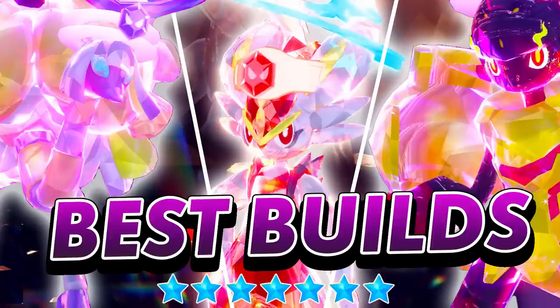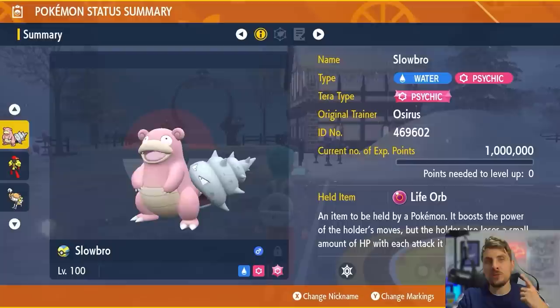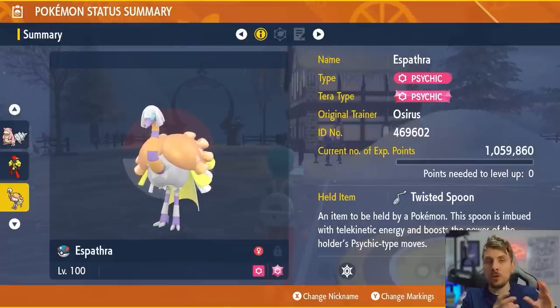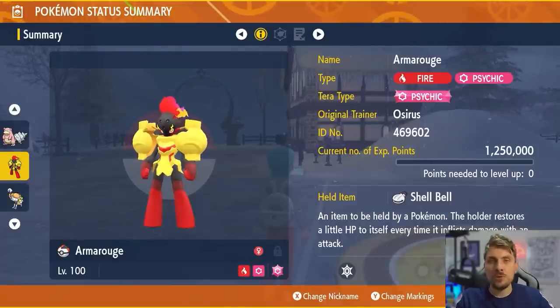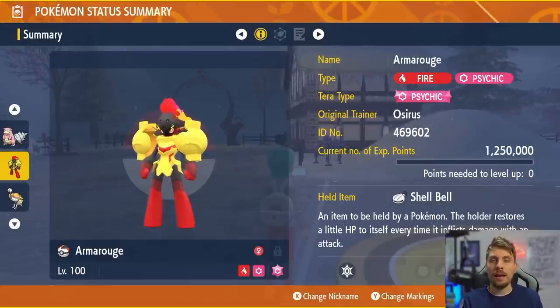If you're wondering how you can best take on these Cinderace 7-star raids, we've got a bunch of content on the channel already. In particular, there's a video linked above from earlier this week featuring the best three builds to solo this Cinderace, making it easy to farm these items. It includes Slowbro, which is probably the most consistent and makes it super easy; Ceruledge, which is good for both online and solo raids; and Armarouge as well, which can be played in both an online and a solo setting, making these raids extremely easy to farm.